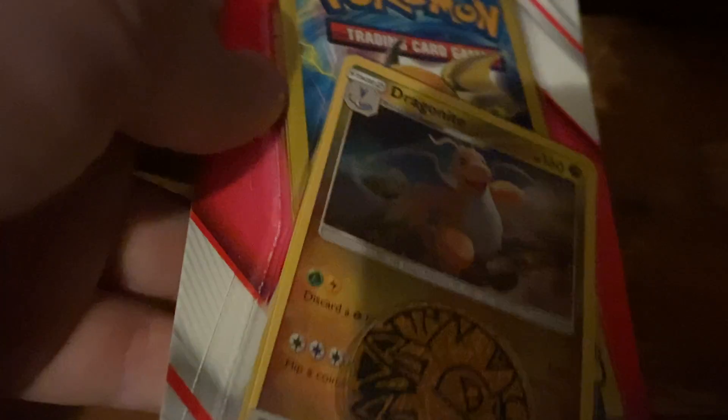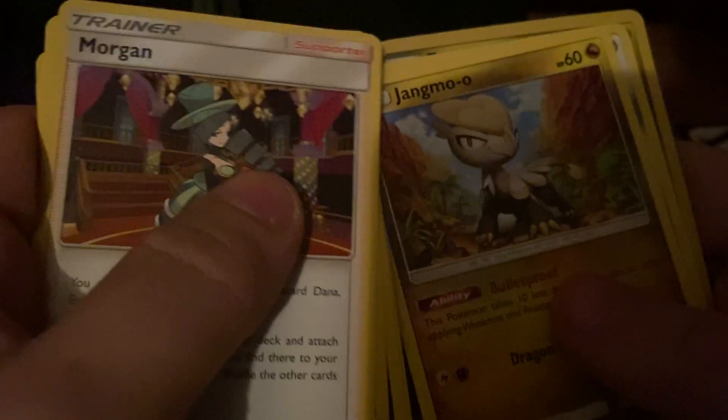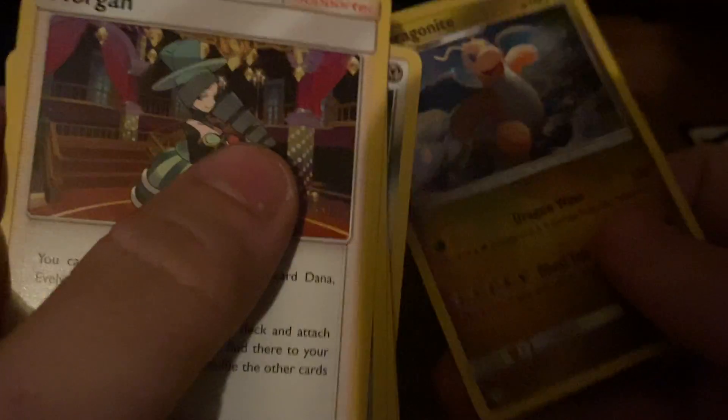What's up guys, SimplyAndrew95 here for an opening video. I had already opened two of these mini blister packs. I'm going to do like four more of these — I got these from Dollar General. I also got some Crimson Invasion and Sun and Moon little blisters from Walmart. From that first blister pad from Dollar General I got a Morgrem, Iron Alolan Grimer, water energy, Jmo, Provo Pass, and a Dragon Knight. I am in my new setup now.